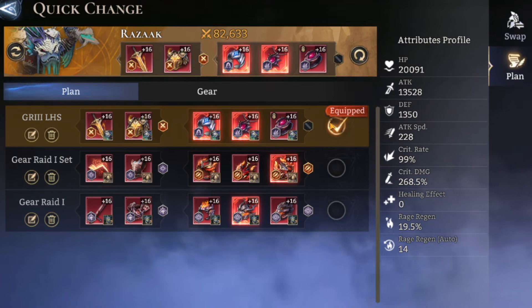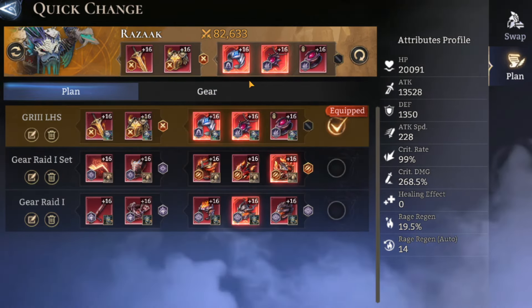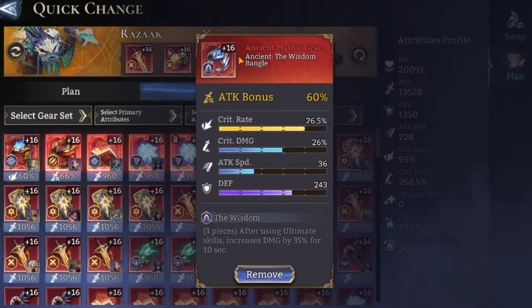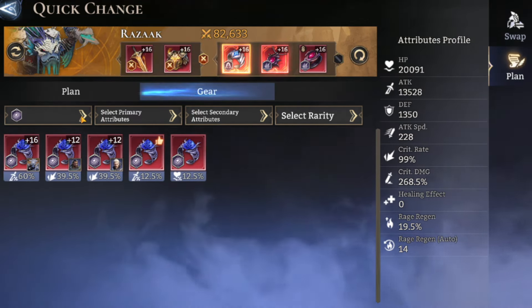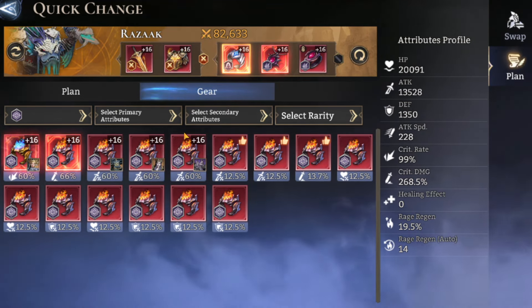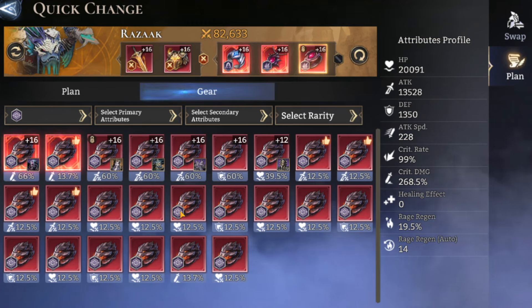With a positional plan saved, if you want to test another champion in that slot you can just put that gear set on them and see how they compare to Razak. There are plenty of other ways to use this feature too — saving your best Night Terror pieces, your best Soulbound Arcana set, your most crit-damage build, and so on. I've only had a quick look and I think it's really good.